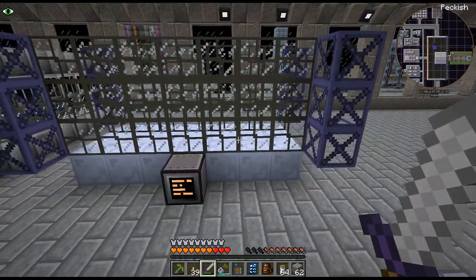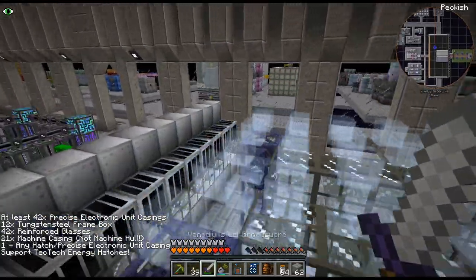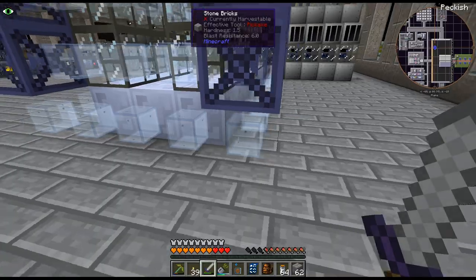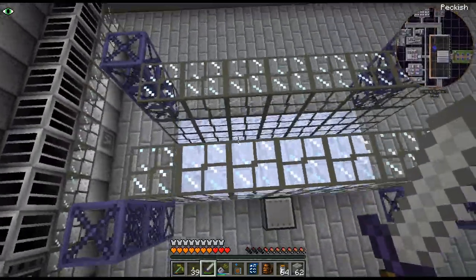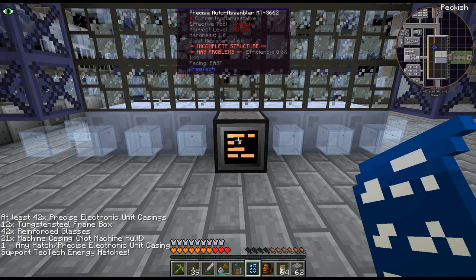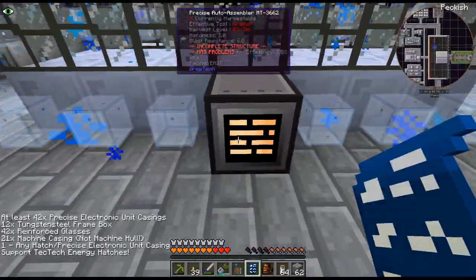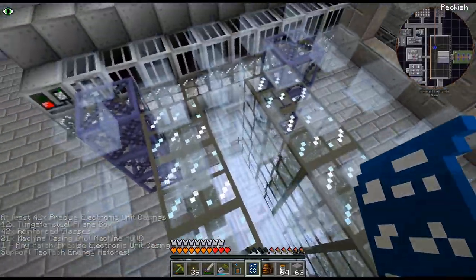That is going to take me a while to get all these precise machine casings. I'm figuring every single one on the bottom, at least, we can replace with a hatch — maybe 18 on the bottom. I don't know, we'll have to see. I wish we could put something else. I mean, if we really wanted to, we could just do the 42 precise and then just spam the cheapest hatch possible — like ULV hatches as far as much as possible.